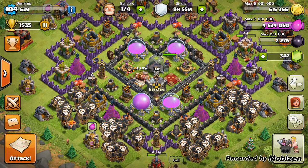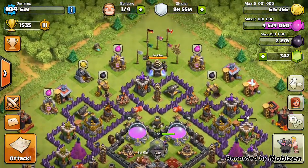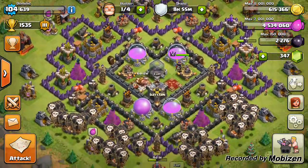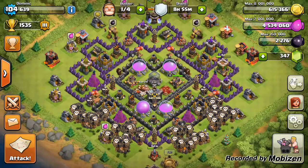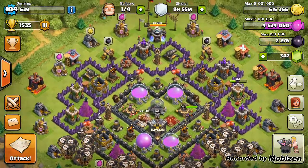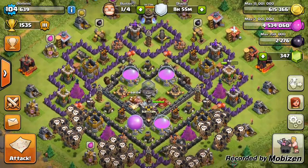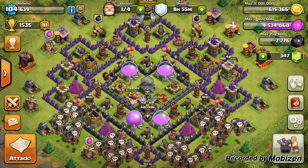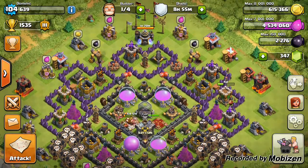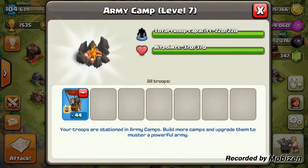What's up guys, my name is Dominic. Today I'm bringing you the all-troop raid consisting of level six balloons. As you can see, my camps just have balloons in there, my clan castle just has level six balloons, my spell factory just has level six balloons, my collectors just have level six balloons — everywhere I have level six balloons.